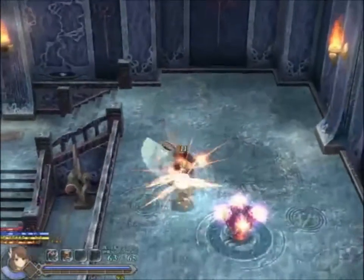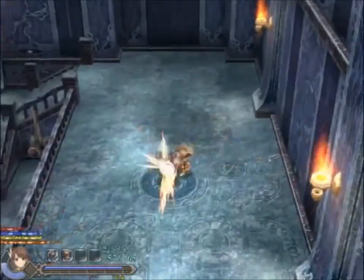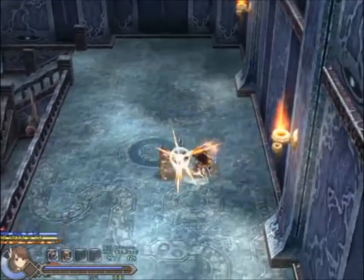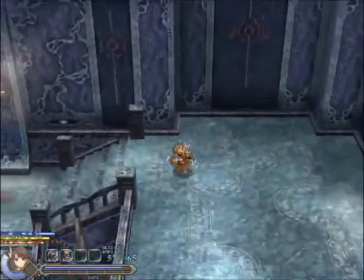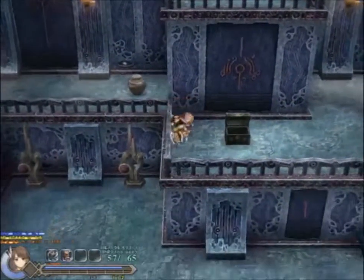Blue for defense, and yellow for mana regen. The bonus increases if you keep collecting them. Oh, I took six? That doesn't actually hurt that much. Okay, so higher defense bonus, and the duration was refreshed. So it works just like Oath in Felghana — that's how I figured that all out so fast.